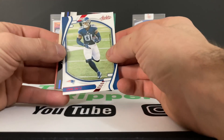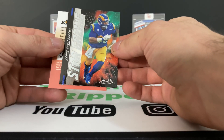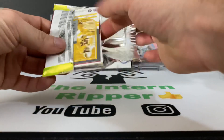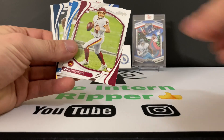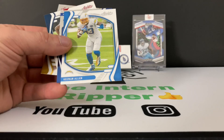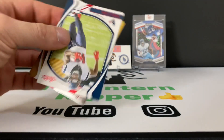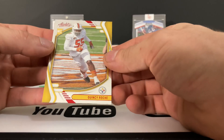Alright, Johnny Smith and a Stargazing Aaron Donald — very cool. So they do have a Stargazing insert in the blaster packs. That was interesting — there were only two cards in that pack, not sure why. Ryan Fitzpatrick, Keenan Allen, Carlos Boogie Basham, Randall Cobb, and Quincy Roche.